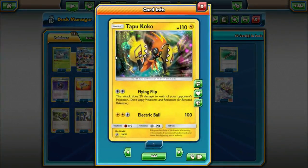We are playing one Tapu Koko, mainly for its Flying Flip attack. For just one Double Colorless Energy, it does 20 damage to each of your opponent's Pokémon. This is cool because if you get a turn or two to spread, you can make the math work out a little better for taking knockouts. Also, another reason this card is good is it has free retreat, which is especially important because if we play something like a Guzma, we need to promote something with a free retreat cost.